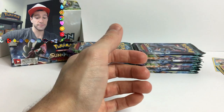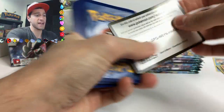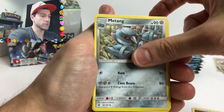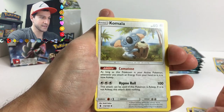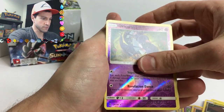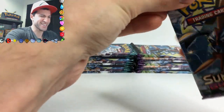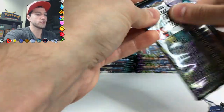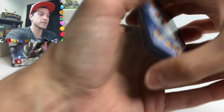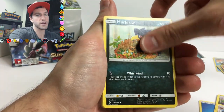Just like in Sun and Moon, the holo rates are huge - there are tons of holos. But when you're getting all the other cards, that's why people say the pull rates were pretty low. Vanillish, Wismur, Comfey, Taillow, Wailmer, Trubbish - I love that card - Rockruff, a Garbodor non-holo. I still haven't pulled an ultra rare from the Sun and Moon set. I'm still trying to pull a Mega Charizard full art, but don't worry - I have plenty of packs to open.